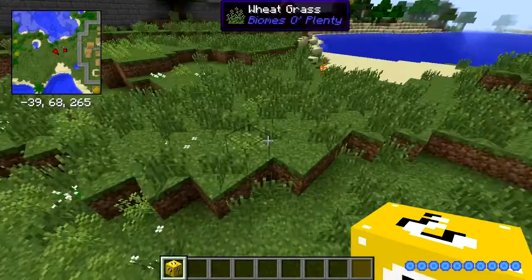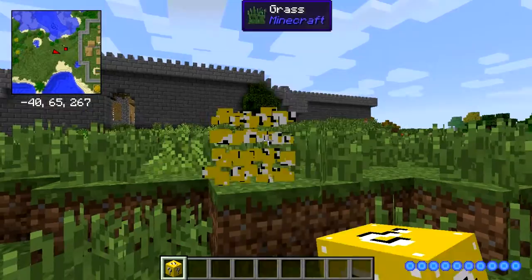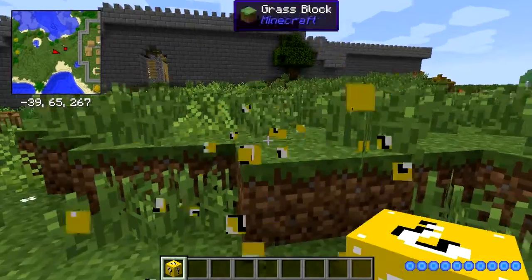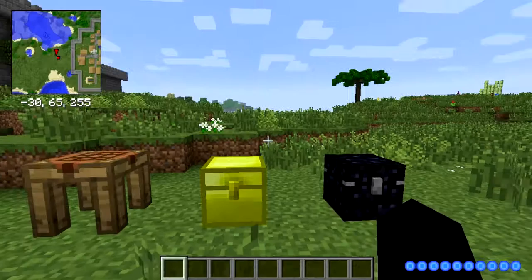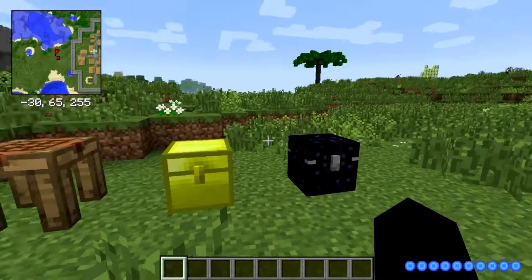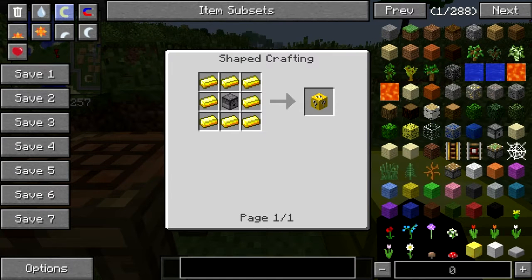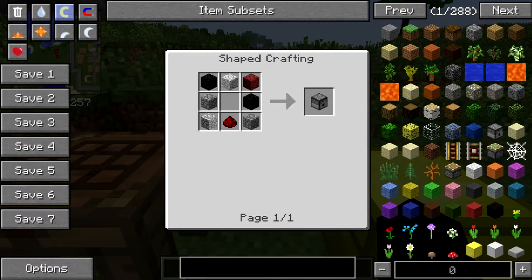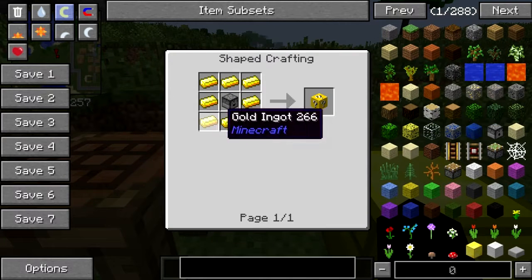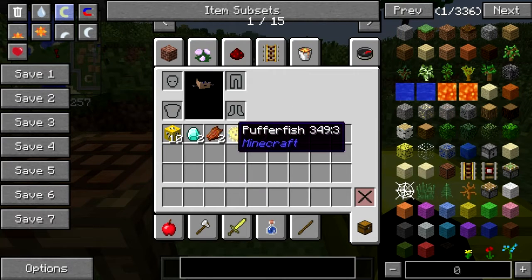If I place this down and break it in creative mode — you can break them in creative, but nothing will spawn in. Oh, and I almost forgot to tell you how to make these: you need to surround a Minecraft dropper with cobblestone and redstone, then surround those with gold ingots — and that's how you make the lucky block.